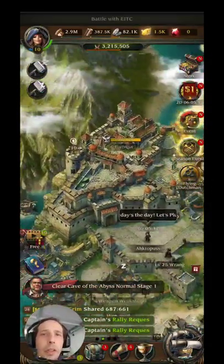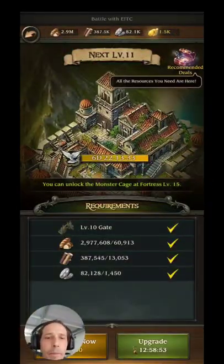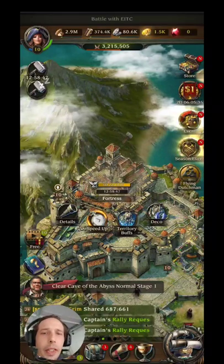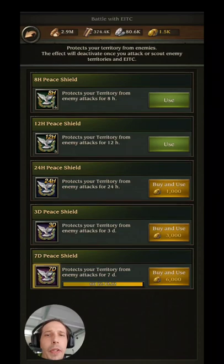Make sure to collect your resources from the Gabs - everybody loves Gabs. Then you go to upgrade your fort; we had everything we needed. Now that six days is the peace shield, and I want everyone to know this: go to your territory buff and you have the peace shield. If you have enough gold you can buy seven days of shielding for 6,000 or three days for 3,000.